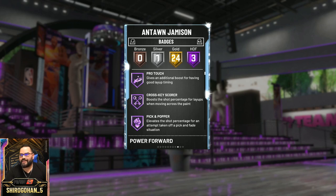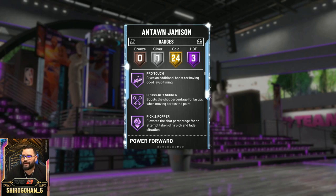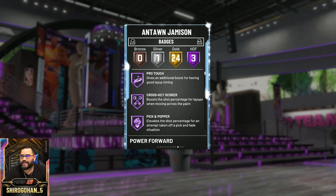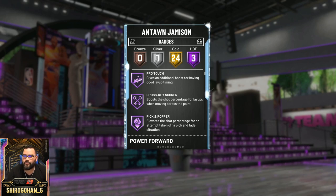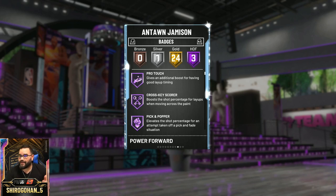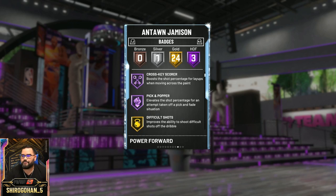Let's go to the badges. He only has three Hall of Fame badges, which is a little disappointing, and they're not shooting badges either. There's Pro Touch for layups, Pick and Popper — that's a good one — and Crosskey Scorer. He does have 24 gold badges and one silver. He does not have Quick Drop, and even though he does have base 11, which is good news, it is a slower base 11, so keep that in mind.